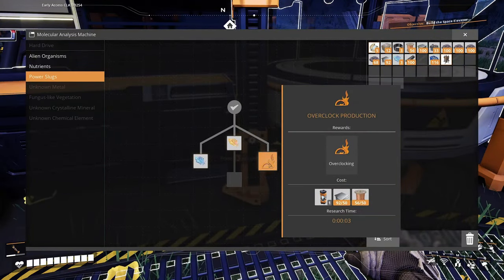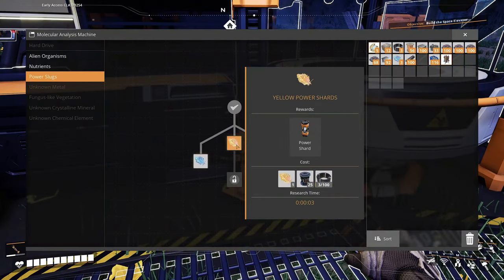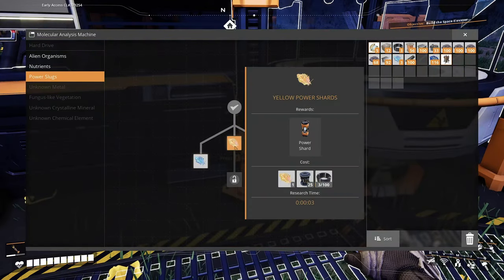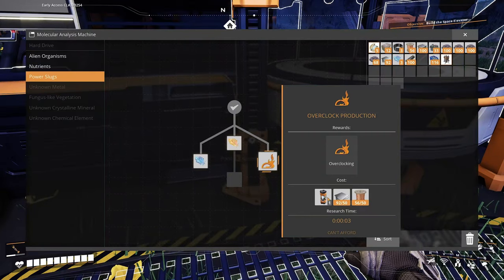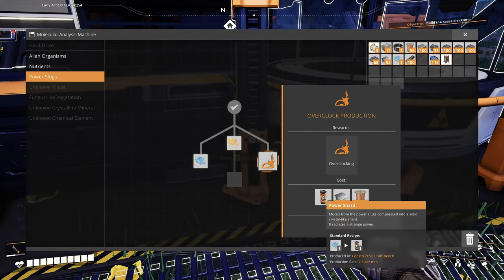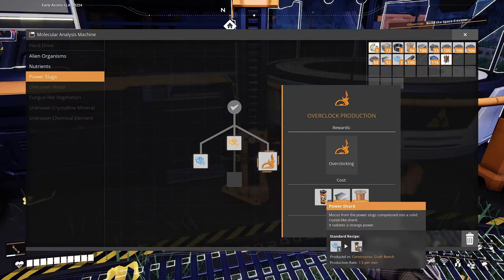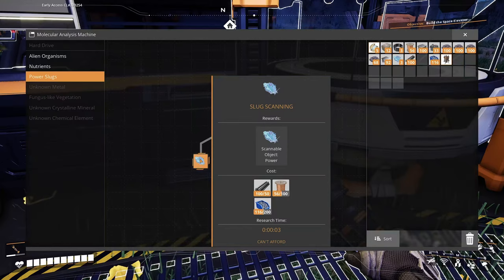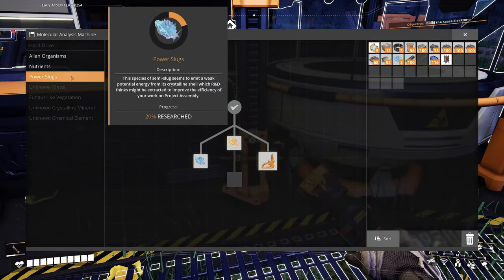Overclock production — oh that sounds fun. Yellow power shards, slug scanning. What is this power shard? Standard recipe — oh I can craft those. Mucus from the power slugs compressed into a solid crystal — it radiates a strange power. Wait, can I put that in the — oh, produced in constructor or craft bench. Am I getting ahead of myself? Should I even be doing this? Okay, let's see what else is here — I feel like this is a good thing to do.